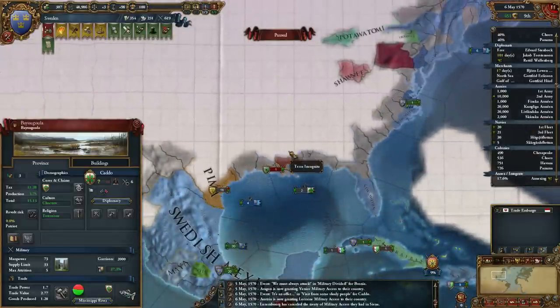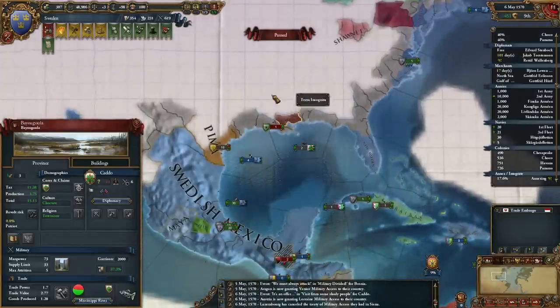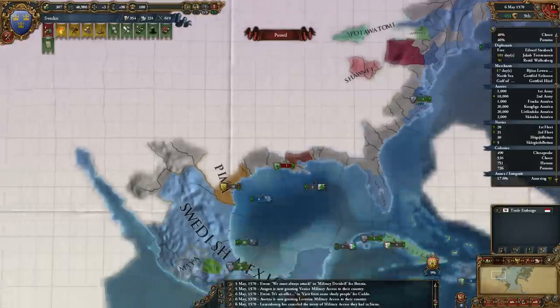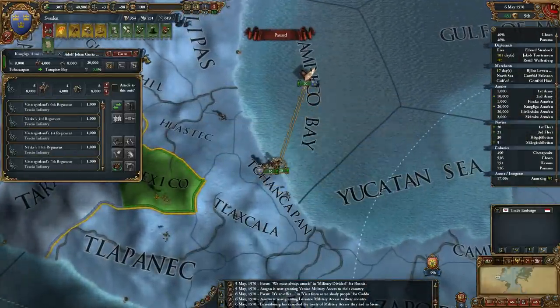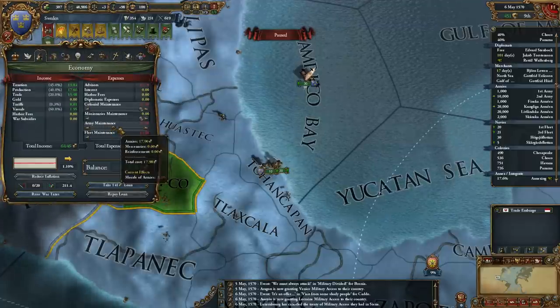Arguably you want to take all the natives at the same time within a colonial nation to avoid overextension from happening, so it would all become cored. I'm going to bring up my main army with the Conquistador. I'm going to stick my main tents back on and I'm probably going to declare war over there.